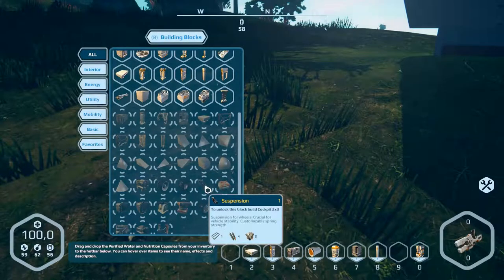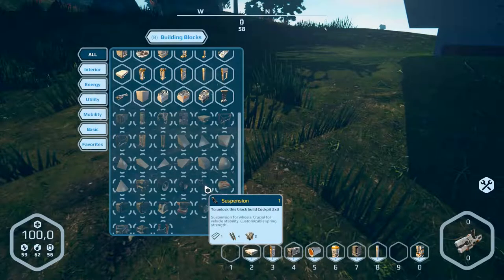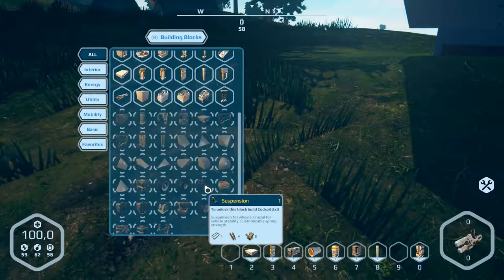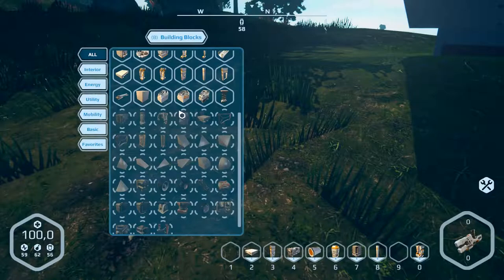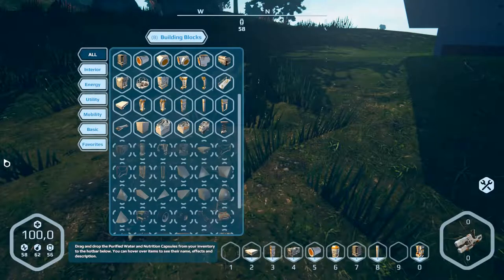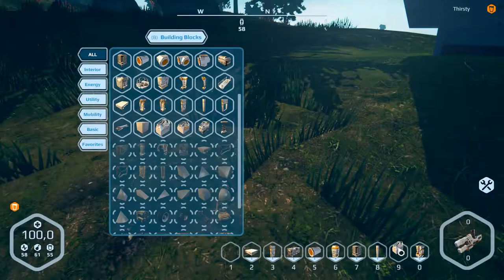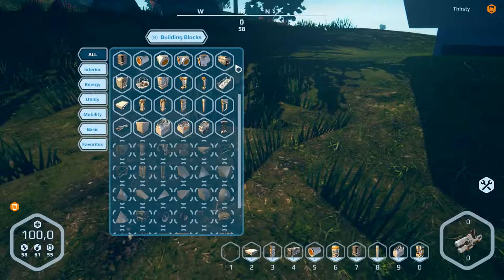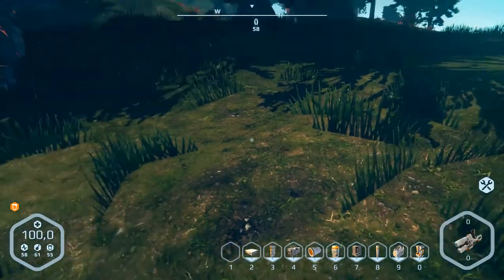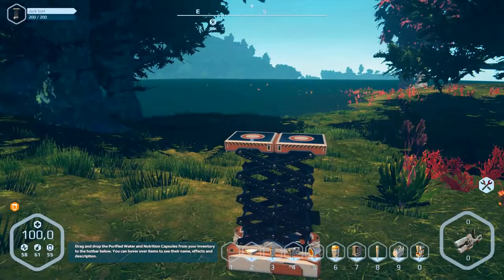What do we need to build this? To unlock this block — build cockpit three, cross three. So we need that. We do that over there, and then we build the cockpit with number nine.